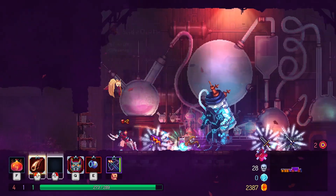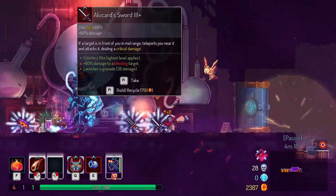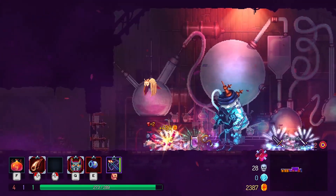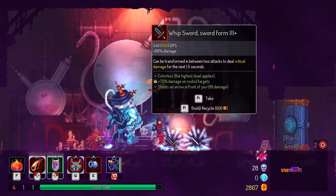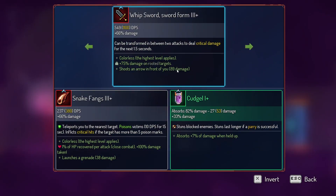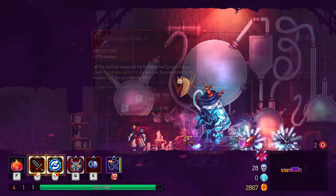Let's see the snake fang. That's pretty cool, honestly. First of all, sell this. Grab the shield again. Whip sword — can be transformed between two attack forms, deals critical damage. Cool.